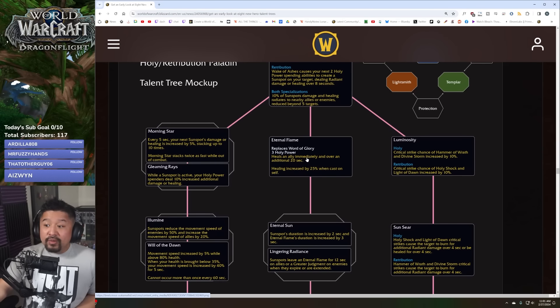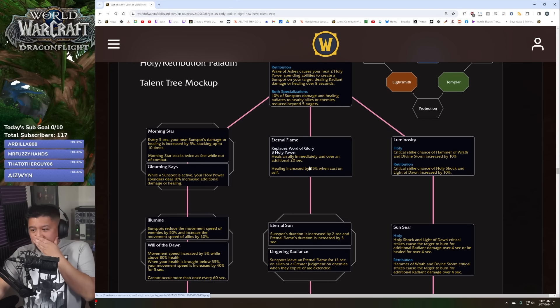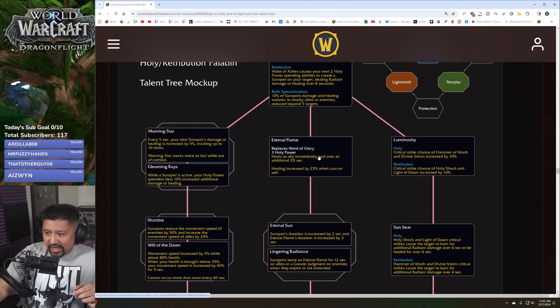Eternal Flame replaces Word of Glory — it heals an ally immediately and over an additional 20 seconds, with increased healing. It's similar to an old ability that paladins used to have, which is kind of cool.